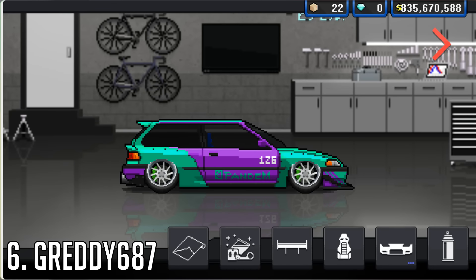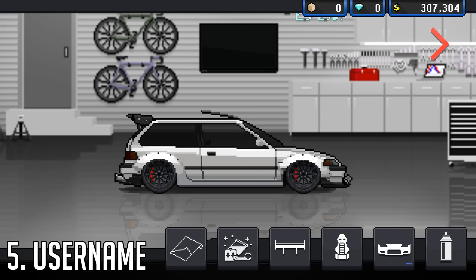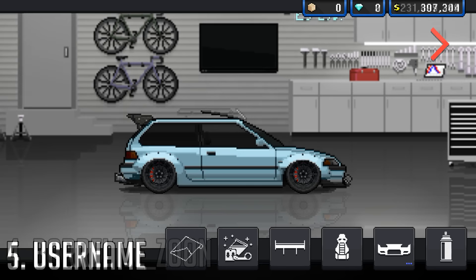At number 6, we've got GREady687 with his Pandem EF, and I don't know what it is — it's just something about this car, kind of like the Joker. It's just out there and it's pretty cool. At number 5, we've got Username with a pretty clean little EF, white and black — usual theme for him — and it definitely gets my respect.